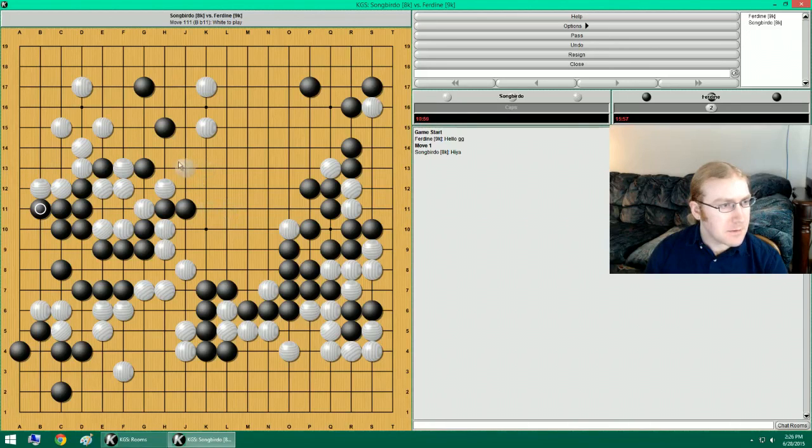If I just get a move like this, then you can't atari this. You can atari this, of course. But with this, I can start attacking this. That's what I want to do. Let's do this. Let's attack this stuff up here. I'll leave this alone for now. Go ahead. Have it. Have fun. I want to attack this stuff.